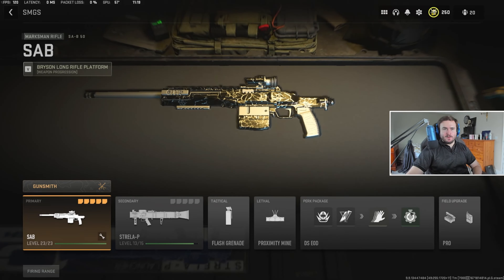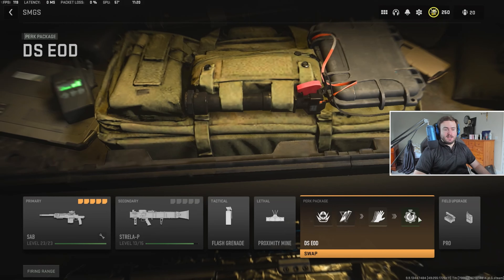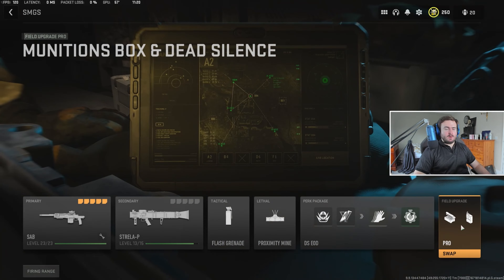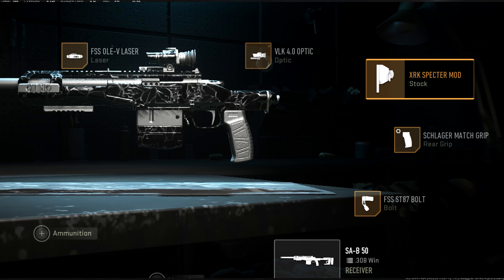Hello there and Merry Christmas! We have a shorter video today and I'm just gonna quickly show you the SAV class setup. As you can see: bomb squad, scavenger, sleight of hand, quick fix — all the usual stuff. I normally go for the field upgrades — those don't matter so much when quick scoping, sniping, and just running at the enemy. As for the attachments...